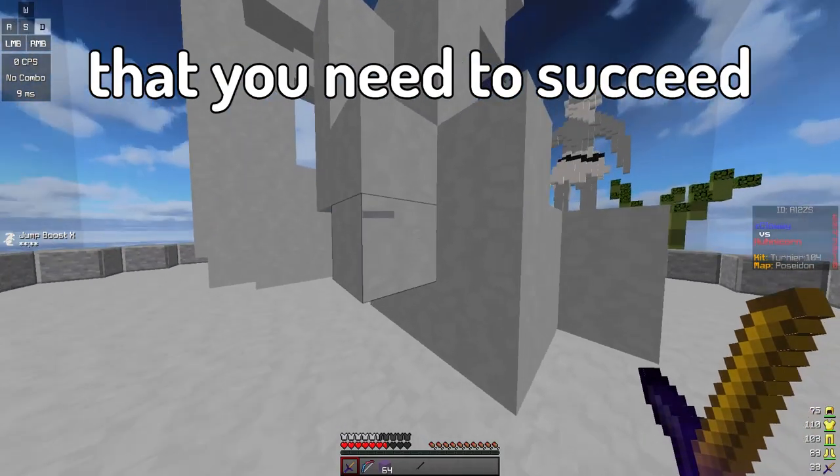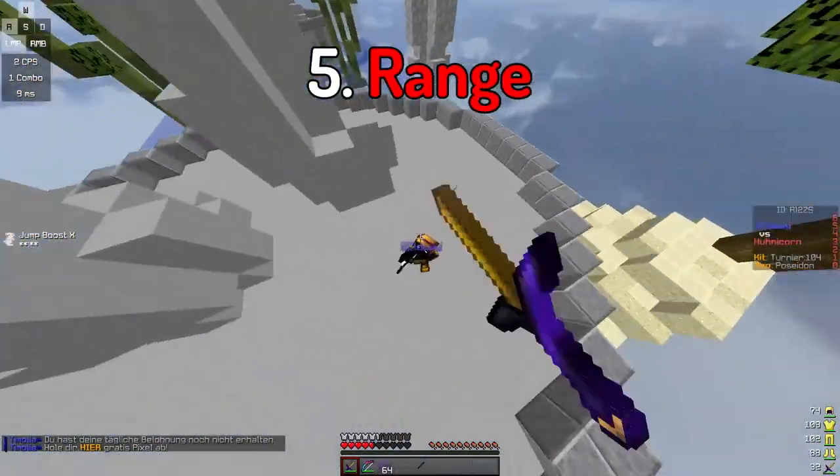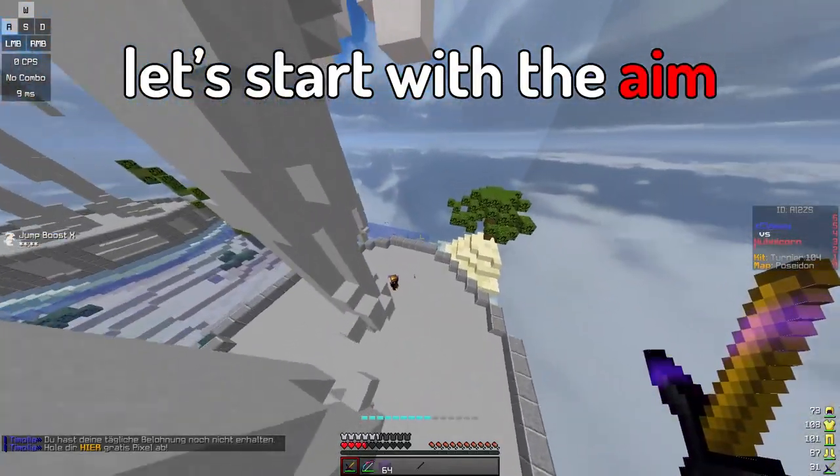Here are the 6 things that you need to succeed: Aim, CPS, Hotbar Management, Hotkeys, Range, and Combos. Let's start with the aim.